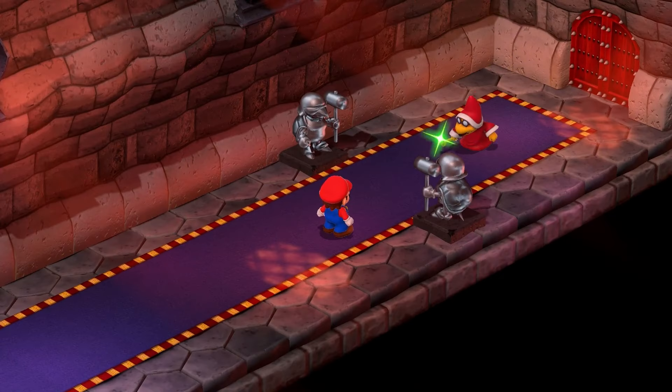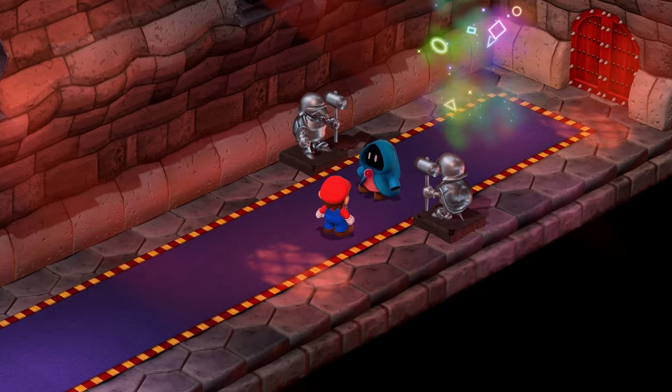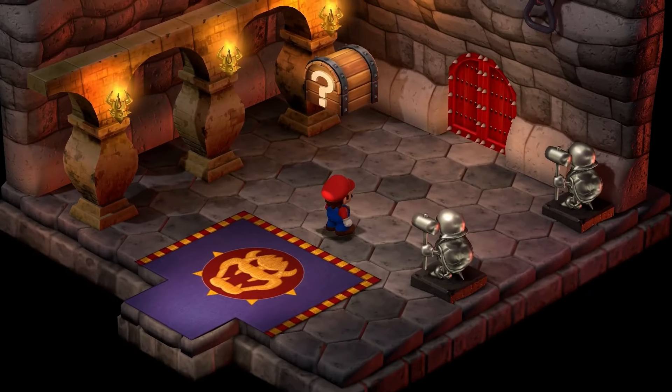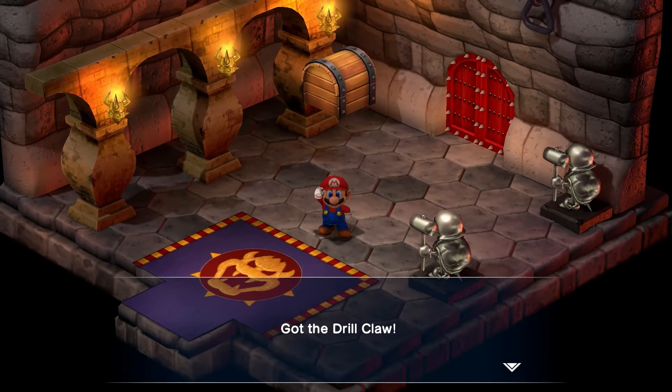Then there's Bowser's ultimate weapon, which you get pretty much the exact same way as Gino's. Just finish the other battle course, and at the end you'll get Bowser's best weapon, the Drill Claw.